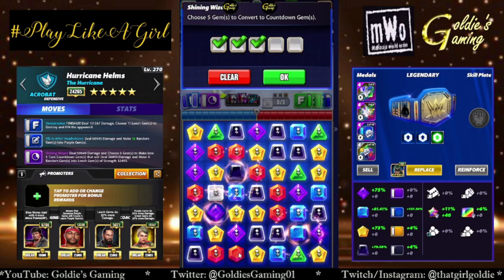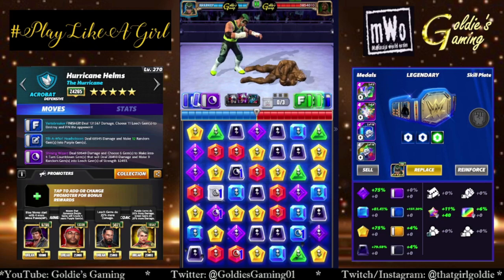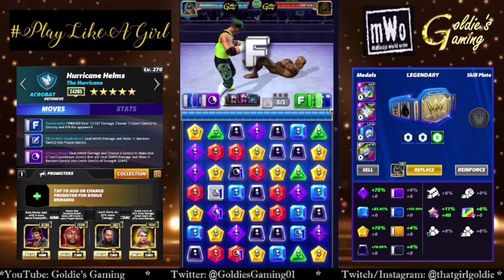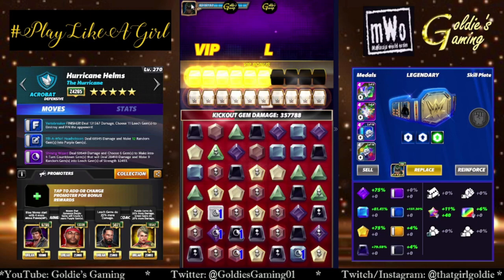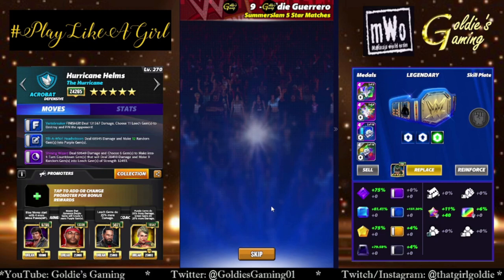You know what it means when a character comes out and they have countdown gems — it means stay tuned for the run it back, because your girl is going to slap that plate on him. So now we're going to hit the finisher. We are going to break blue and break purple, and in the process we're going to heal ourselves. A mill — because of the leech gem damage counting as well. Plus we're full health.